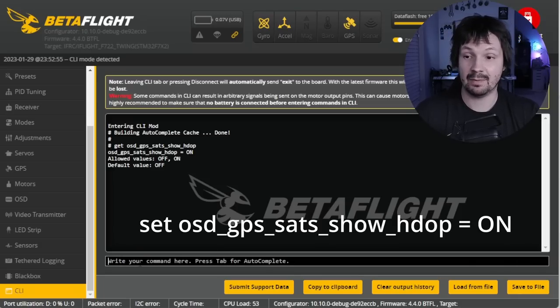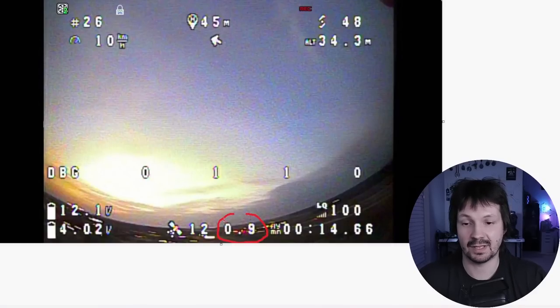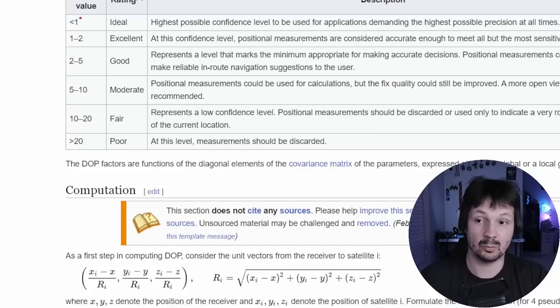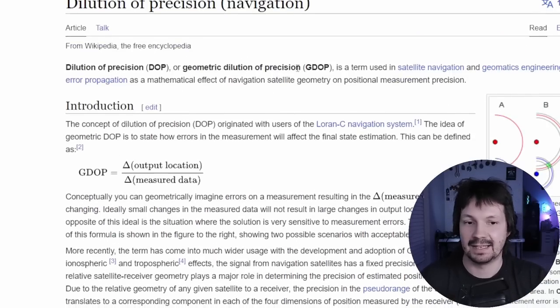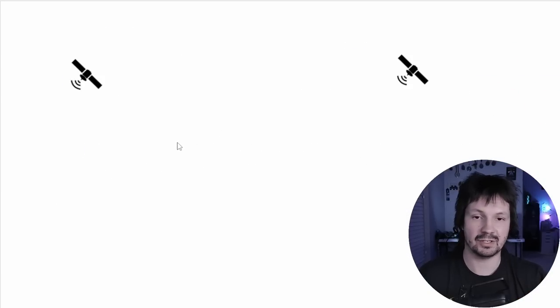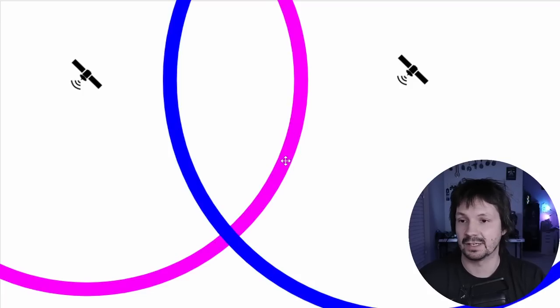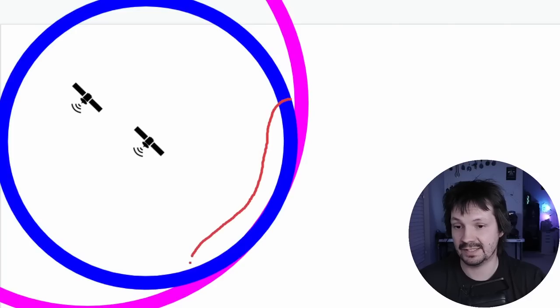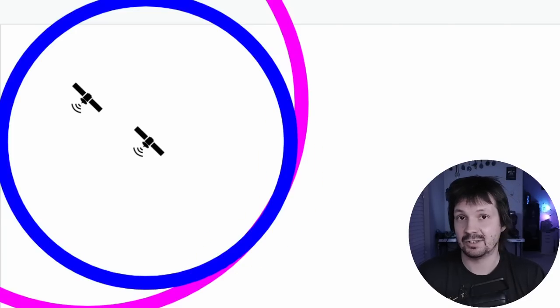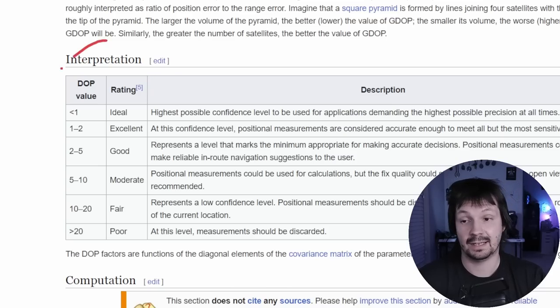A CLI secret: HDOP. It's a shame it's off by default, so you absolutely need to turn it on. This gives you an extra metric for how accurate your GPS readings are, beyond just satellite count — it adds an extra value on OSD after the satellite count. HDOP is horizontal dilution of precision. Based on Wikipedia: less than 1 is ideal, 1 to 2 is excellent, 2 to 5 is good, 5 to 10 is moderate — I'd wait for ideal or excellent before flying. Imagine two satellites each reporting distance with some error: if they're positioned well, the intersection of their uncertainty circles is a small area. But if they're positioned poorly, the same two satellites can give dramatically worse precision. That's what HDOP tells you.